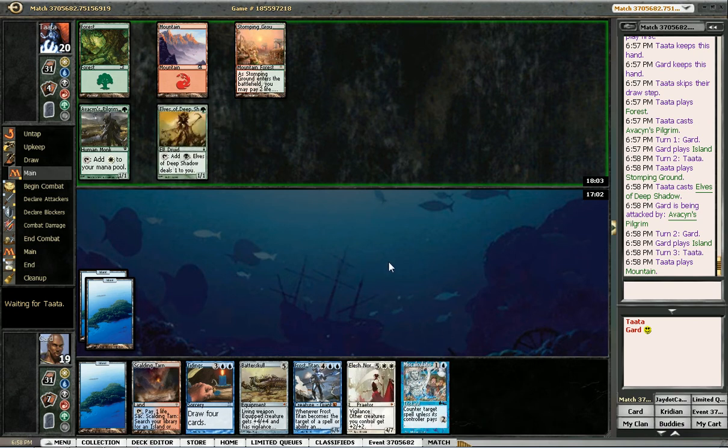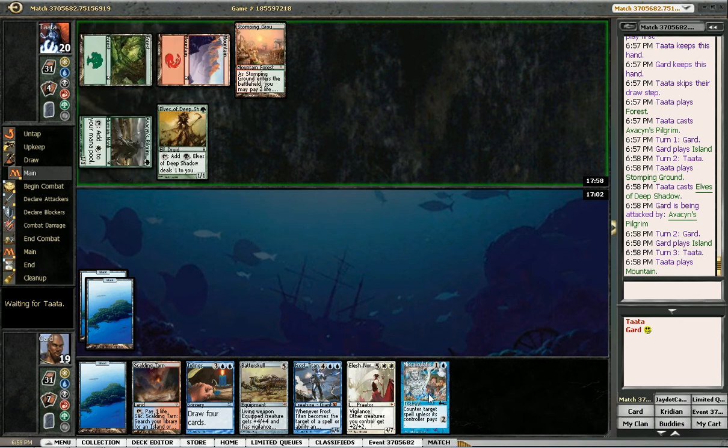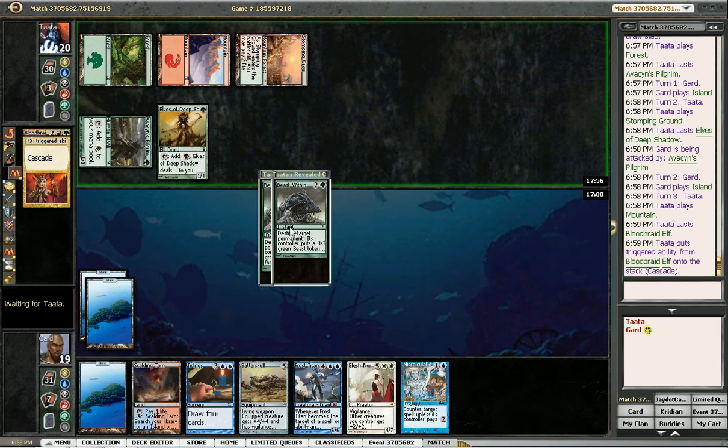And he's taking a damage — is this a black spell? No, he's not taking a damage; he realized he shouldn't do that. Yep, nope — Bloodbraid Elf, significantly worse than Hero. Beast Within my land? Ugh, jeez. I have to Miscalculate his Beast Within, I think. Well, he hasn't targeted my land yet but he probably will — it's just too good for him not to. That puts him up like five mana on me.